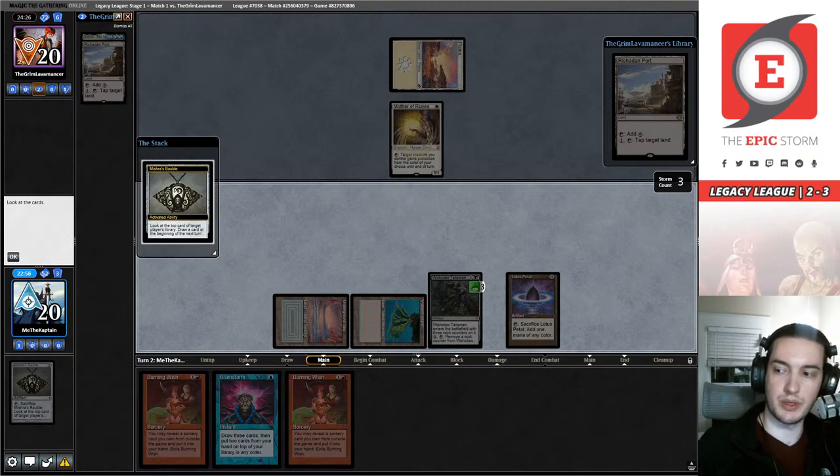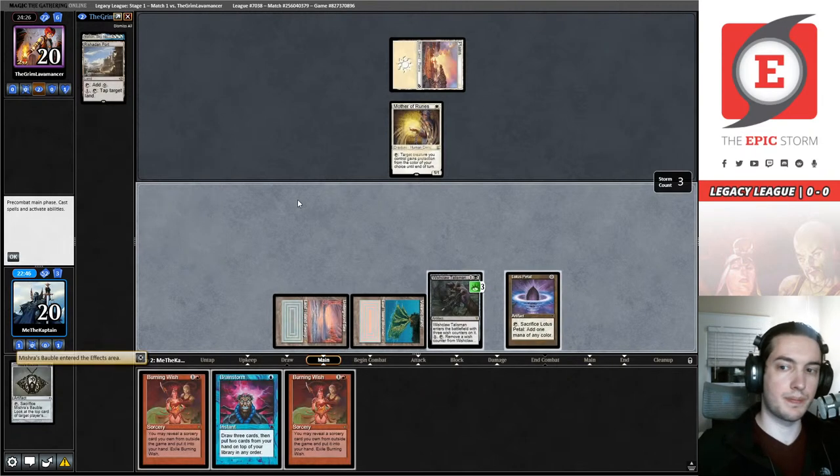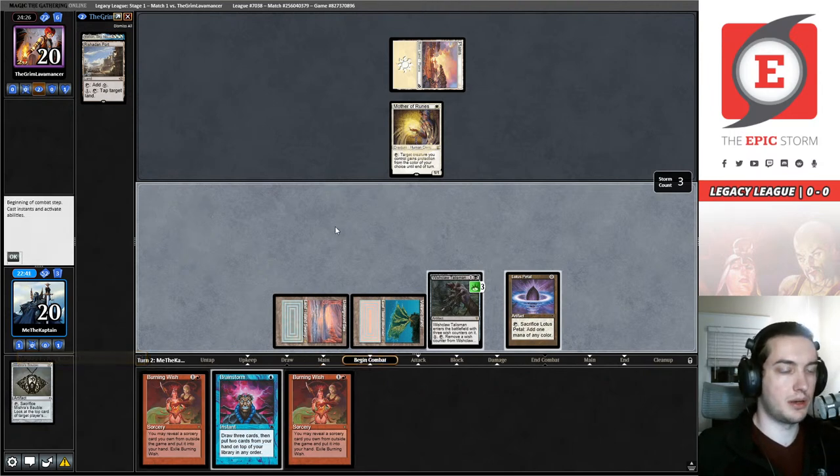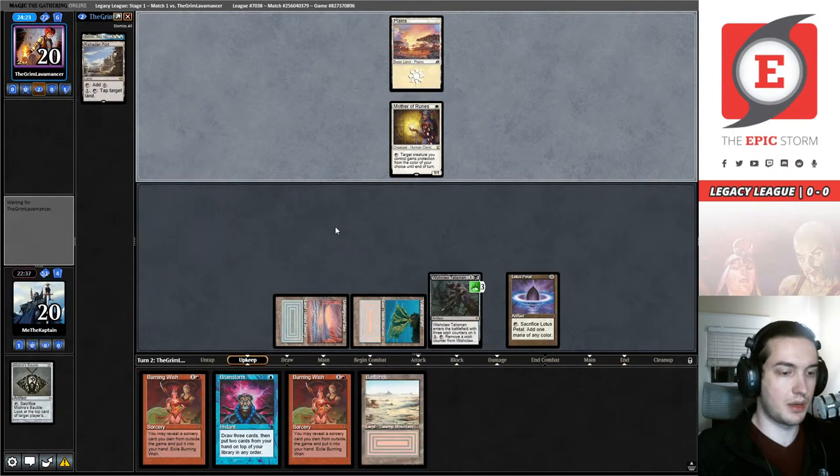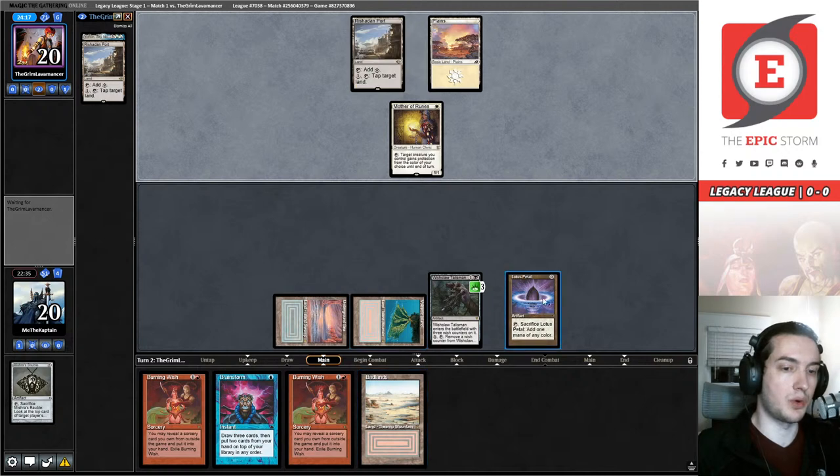They've shown us a Rishadan Port on top of their deck. We've got our pure record untouched — let's see what we draw from this Bauble. A land — making land drops is never going to be a bad thing. If I do need to activate this Burning Wish to find a Prismatic Ending, I won't have to crack this Lotus Petal. They seem content to Port me in my upkeep.